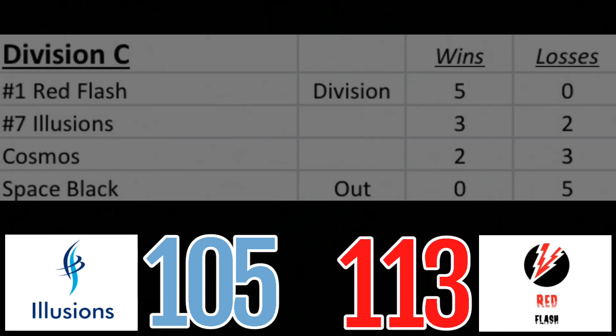Looking at the Division C standings, Red Flash has ended the race — he is the Division C champion this year in the timed race. In round six, Red Flash will play Cosmos as the disadvantage marble, which will be a tough game. It'll be hard for Cosmos to make the playoffs given his record, but he'll try to finish at .500. Red Flash doesn't have much to play for except an undefeated record.